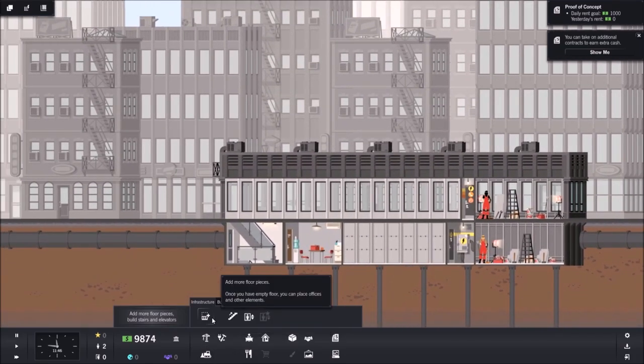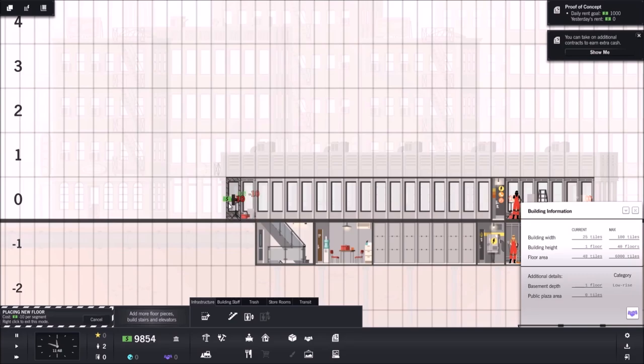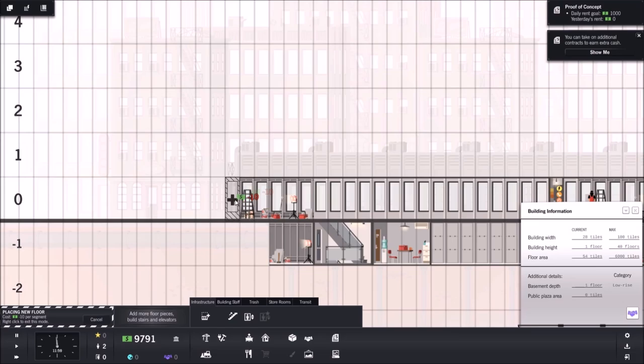On this side we're going to leave a spacing of three, and we want to have our elevator and stairs right next to each other. That way, if the elevator breaks, the stairs are right there as a backup.